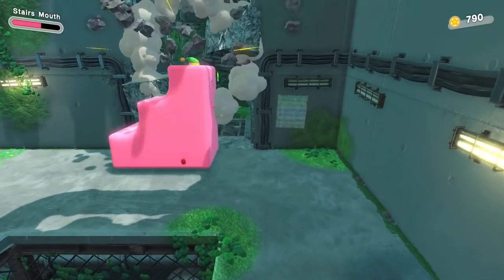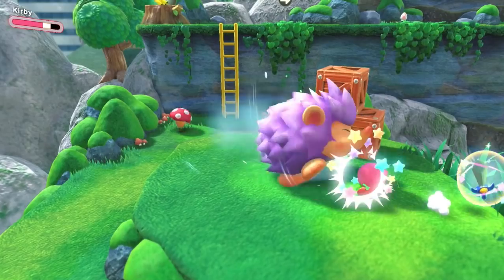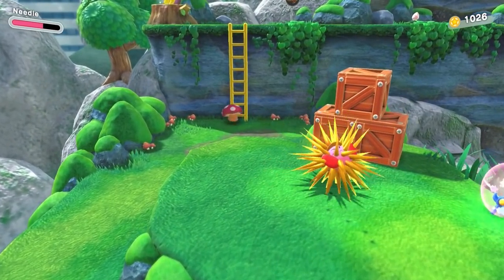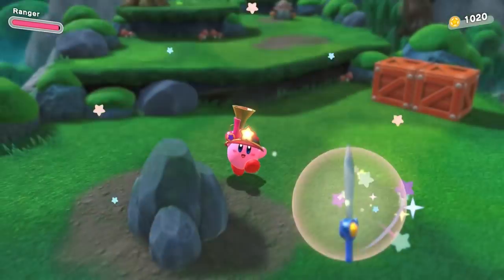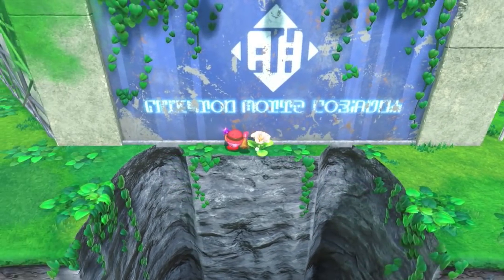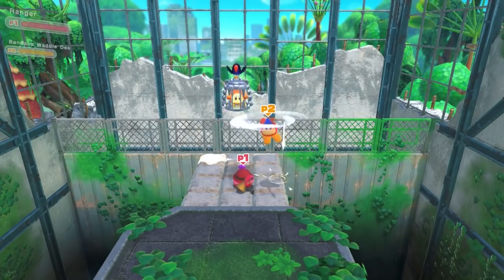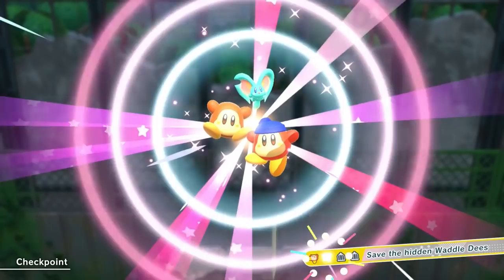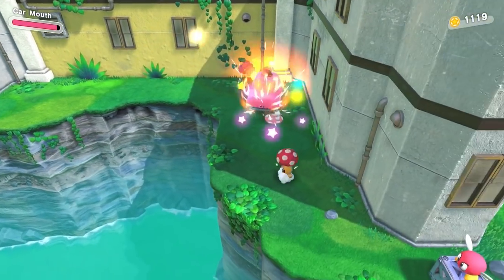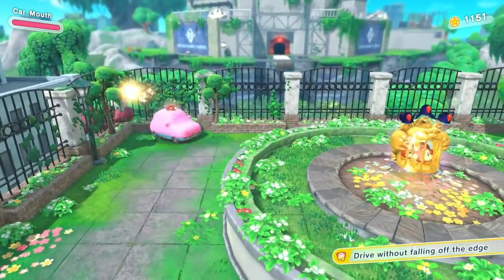The level culminates with a stairs section that proves no threat to our jumpless run. Next stop, Rocky Rollin' Row. Here we're introduced to Spike, which has no jump replacement utility and very little general utility, as well as Ranger, which can shoot but not provide a jump replacement. Basically all copy abilities have access to dodging, and if we need to reach something high up, there's the option of summoning Bandana Waddle Dee with multiplayer. Ranger proved sufficient to get us to the car section, which mercifully requires zero jumps — and we even drove without falling off the edge, which gave us a free Waddle Dee.